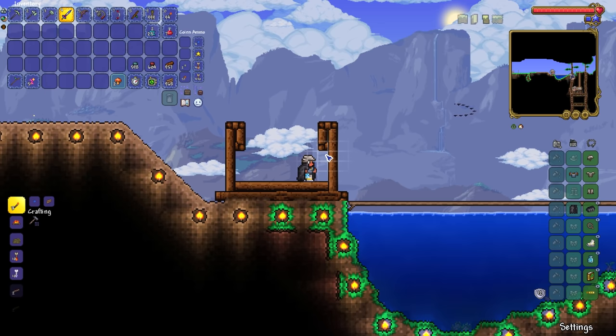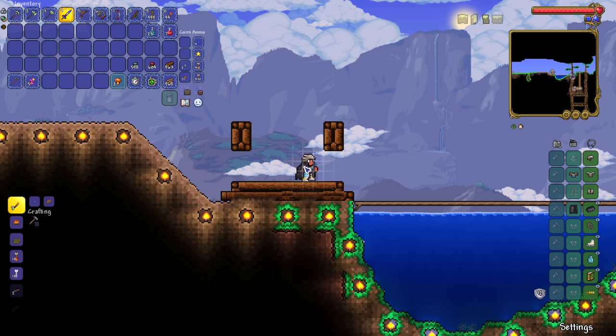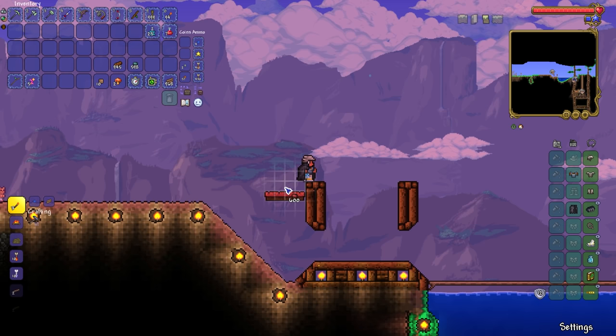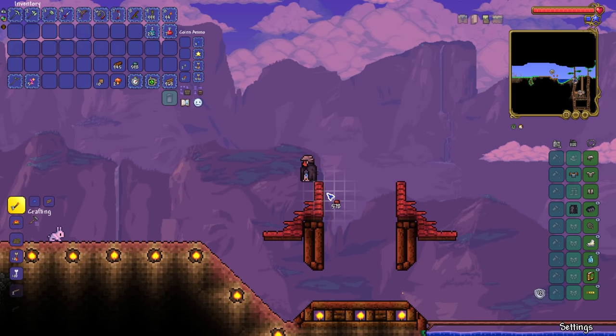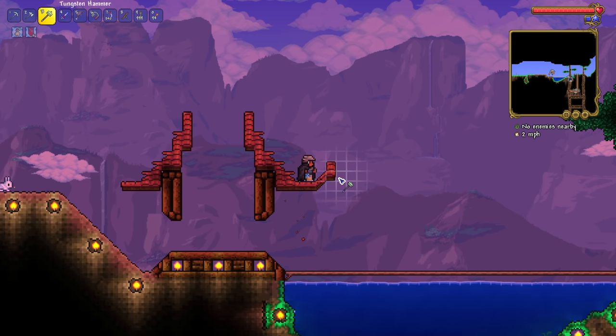We need to think about how exactly we're going to be able to safely fish from inside this house without risking getting happened upon by blood moon enemies or nighttime enemies. I am going to attempt to pull off some sort of oriental slash Japanese style roof on this building. I feel like that style comes natural to anyone using dynasty wood and shingles. We'll have a nice tall pointed roof with little bits at the edge that go up, then do a little smoothy smooth action.